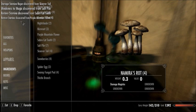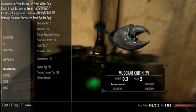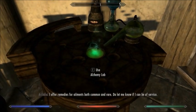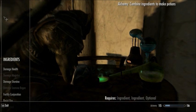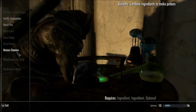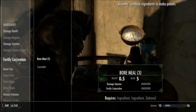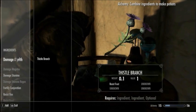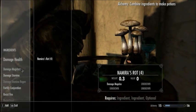Damage Health discovered. Restore Stamina. Weakness to Magic discovered. Damage Stamina Regen. Resist Fire from Snowberries. Damage Stamina discovered in Spider Egg. Resist Shock found in Swamp Fungal Pod. Resist Frost. Weakness to Frost discovered in Thistle Branch. Wow. Looks like after looking at all of the ingredients that I got, I got the ability to learn how to make these potions. That's pretty interesting. So instead of just blindly making something, you can actually use things and learn various other things that you can use.